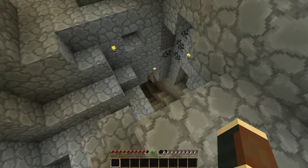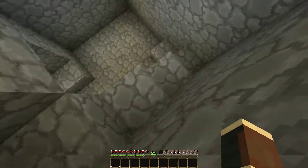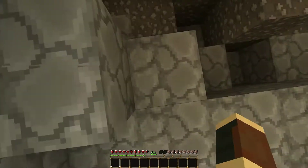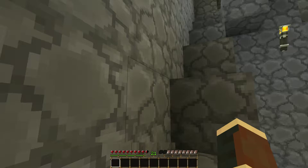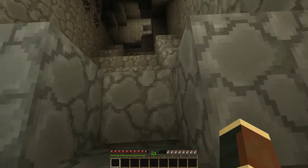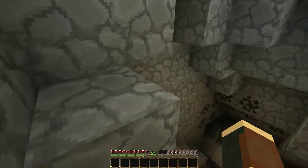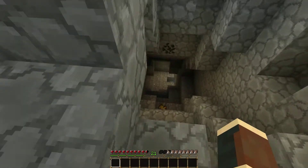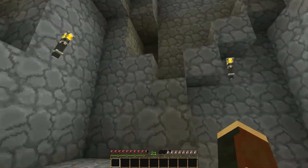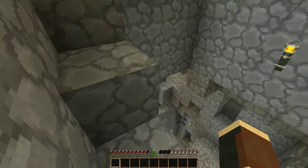Down here is a small cave system and it keeps going down here, and then I hit gravel, so I was going to dig out all of that, all the dirt. It'd be a while before I can do everything right there. There's also a small cave right here — as you can see, there's lava down there, I haven't gone through it. We'll do that in a later episode, I will totally explore that place.